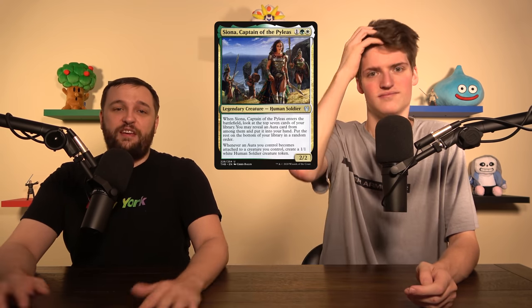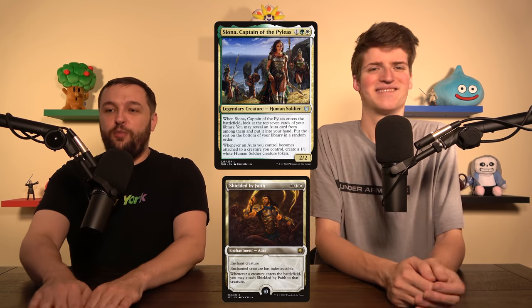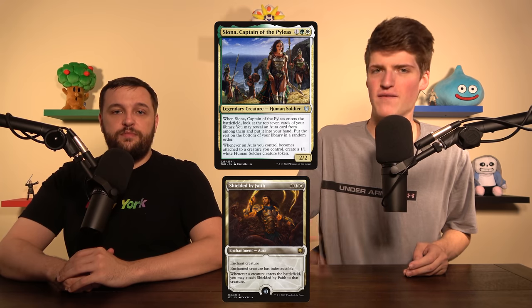There's only one way to go infinite in this deck and that's with Siona. It's the classic combo: Siona plus Shielded by Faith. Siona says whenever something becomes enchanted, you make a 1/1. Shielded by Faith moves to that 1/1 and a new 1/1 comes out, then it moves again — you make infinite guys and win the game. Siona can also dig seven cards for an aura, and then when you play Shielded by Faith after, you make infinite 1/1s. It's literally just two cards and they're both totally functional on their own.